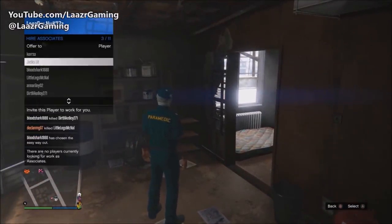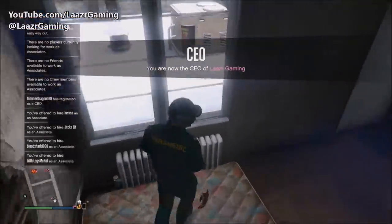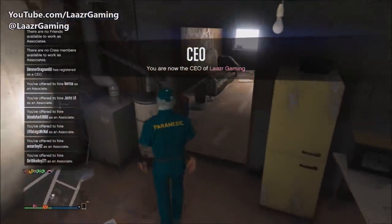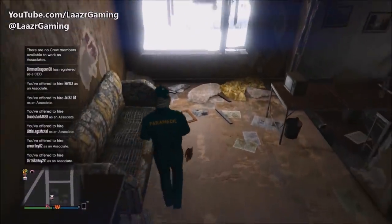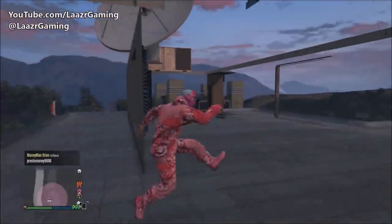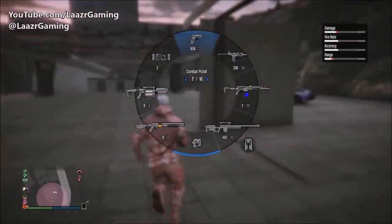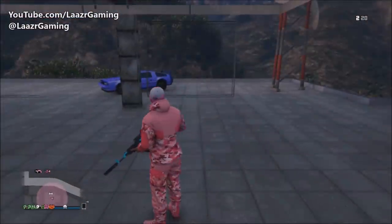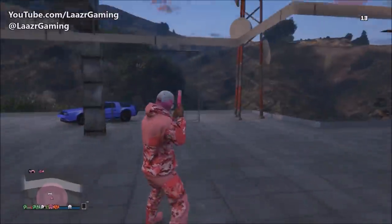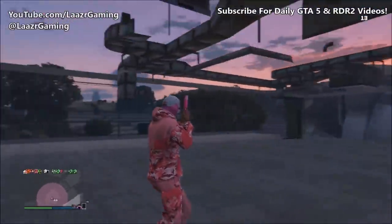I'm going to quickly show you guys how to run through this heist in the quickest amount of time possible, giving you a bunch of tips and tricks that will save you time and make you practically invincible to enemy bullets. I guarantee when you guys see the tricks I use you'll see some of my crew members die but I never die once using this trick. If you don't own a facility, leave a comment below with your gamertag or PSN, and if you can put together a good group you could be grinding this out for a few hours every day, easily turning over millions.